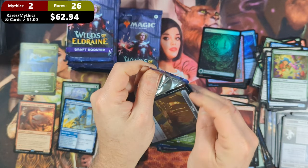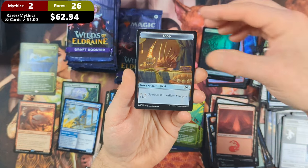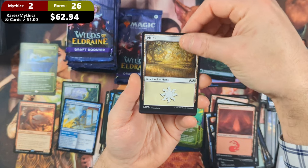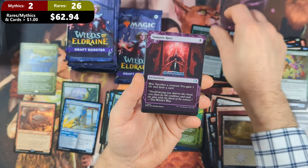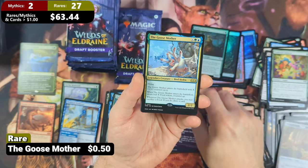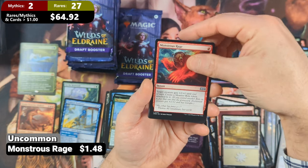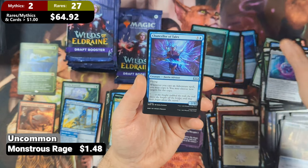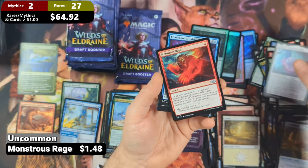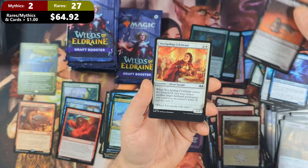Sliding into our next pack — pack twenty-one: we're going to see ourselves a Food Token, followed by a Plains. Then we're going to get a Verdant Outrider and a Vampiric Rites. Then we're going to see the Goose Mother — the mother of the Doubling Season. Then we've got a Monstrous Rage with an Aredi's Tempting Apple. The Monstrous Rage is valued over a dollar, so we'll separate that. Then we've got a Chancellor of Tales with a Warehouse Tabby.